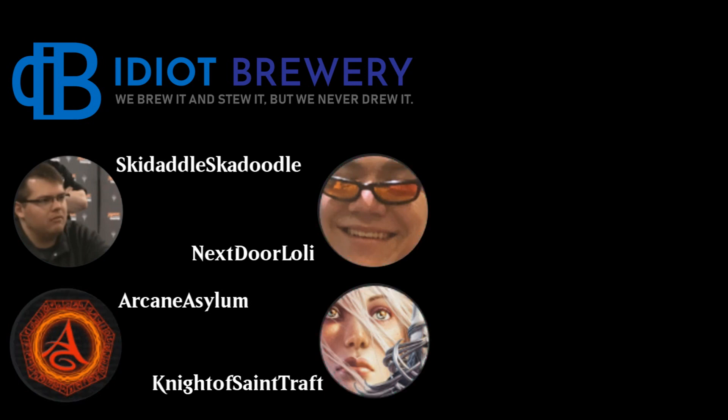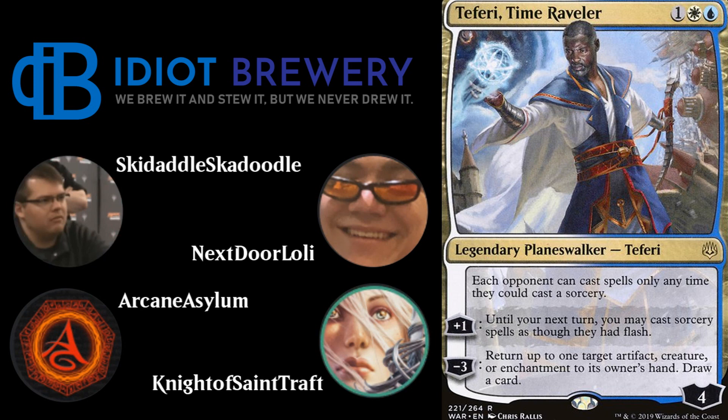Next up is Bant Midrange. Jack and I had talked about this deck in standard, and it got me sparked into porting it over to modern. The main setup is three Teferi, Time Raveler — a three-mana planeswalker, one white blue, with four loyalty. The static ability is that each opponent can only cast spells at sorcery speed, shutting off counter spells and instant-speed removal once Teferi resolves.